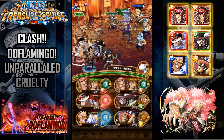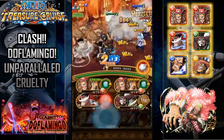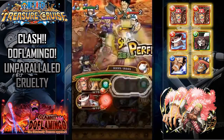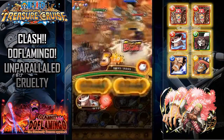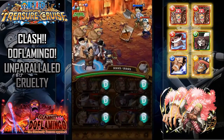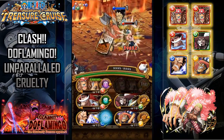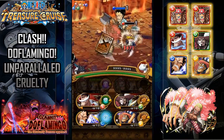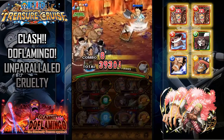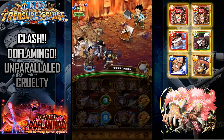So basically all you're doing is stalling for the specials: First Oso, Monster Chopper, Whitebeard, Mihawk, Jozu, and Golden Pound. You can basically take as much damage as you possibly can leading up into Doflamingo if you need to take damage to stall, because you're not going to be taking any damage whatsoever from Doflamingo.